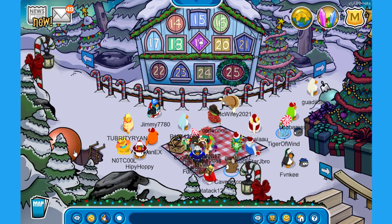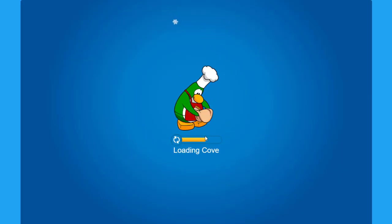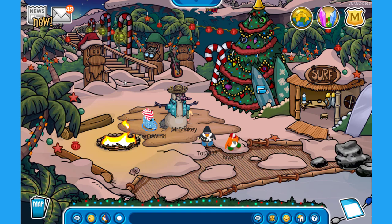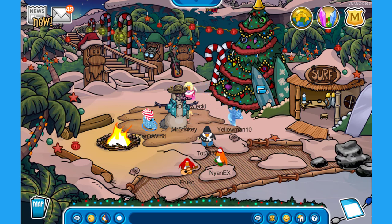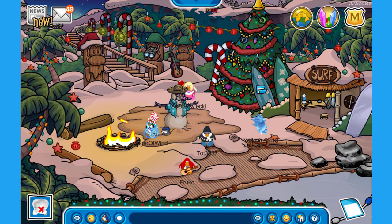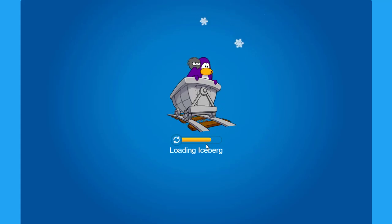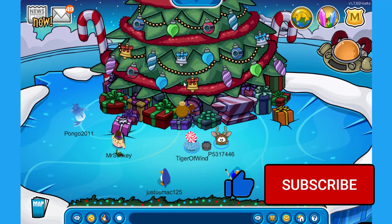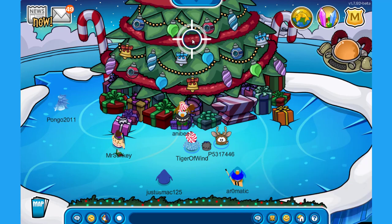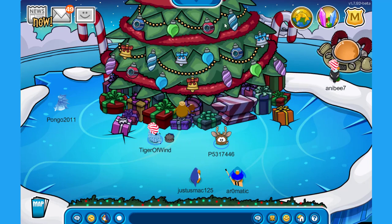Let's go visit the cove. We have here like a sand statue, some tikis with Santa hats — that one is using the binoculars, that's pretty funny. We have a very big Christmas tree with beautiful decorations and candy canes. I don't see any free items over here. Let's visit the iceberg — maybe a little Christmas tree. Well, not little — it is actually the biggest one on the island. It looks very beautiful, it is so big.